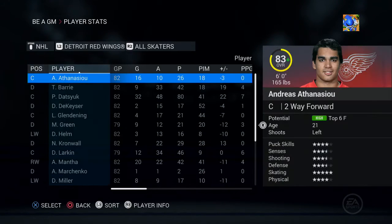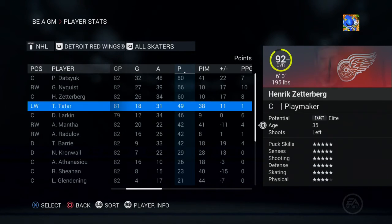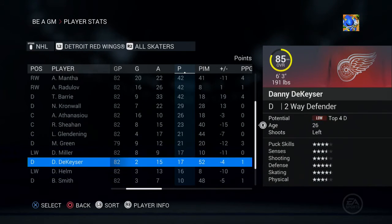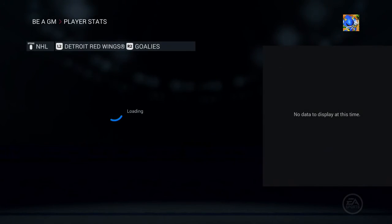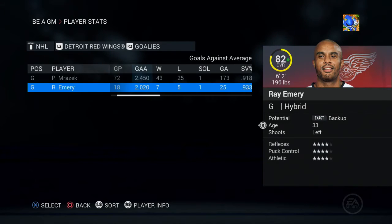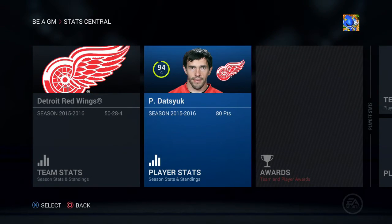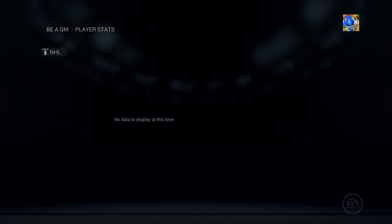Checking our team stats: our top producer was Datsuk, followed by Nyquist, Zetterberg, Tatar, and Larkin. Mike Green had 21 points as an offensive defenseman. Mrazek had a .918 save percentage; Ray Emery had .933 with a 20-24-5 record. We're going with Mrazek as the starter.